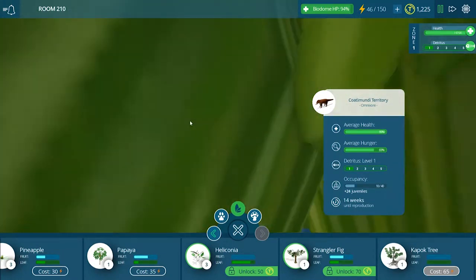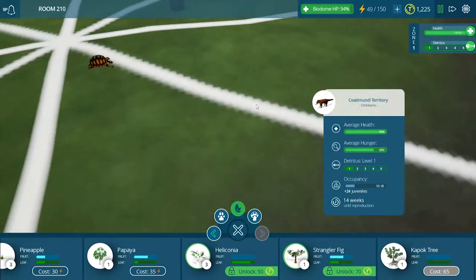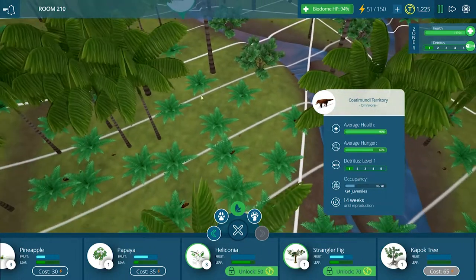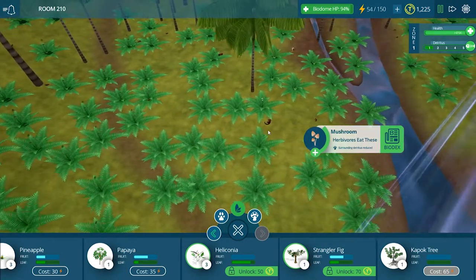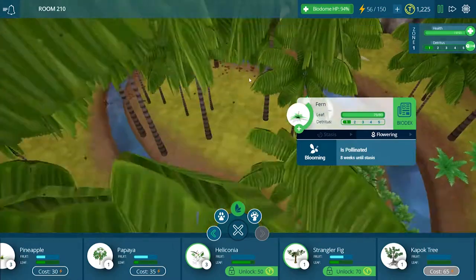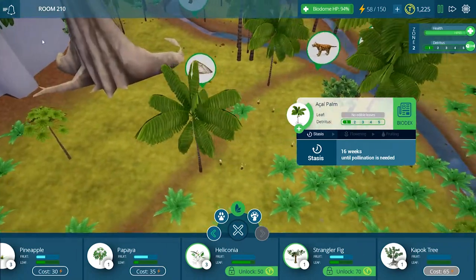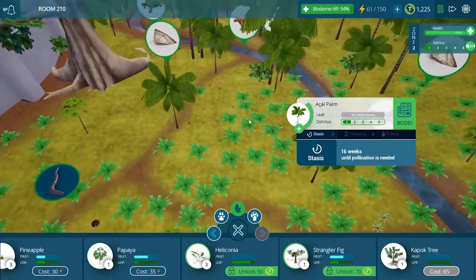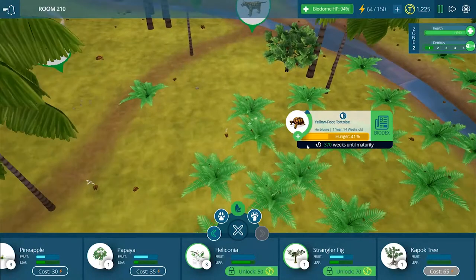The coatis — we have 10 adults and 24 juveniles at 14 weeks. Let's try to find a baby coati and see how long it will take them to grow up, because we need more adult coatis. The mushrooms are doing their job. It's 105 weeks until maturity, so we're probably going to let this play for a while. One of the reasons I don't want to put in anything that will eat the adult turtles is because we need adult turtles to make baby turtles. There are 370 weeks until maturity and they're very hungry.